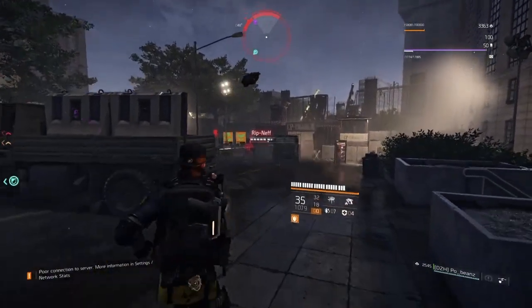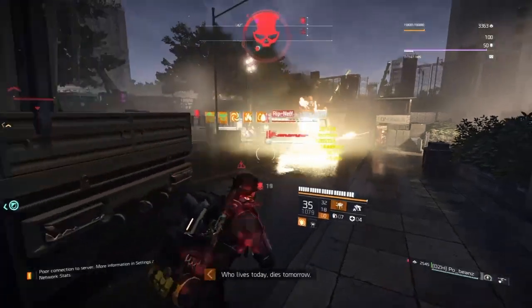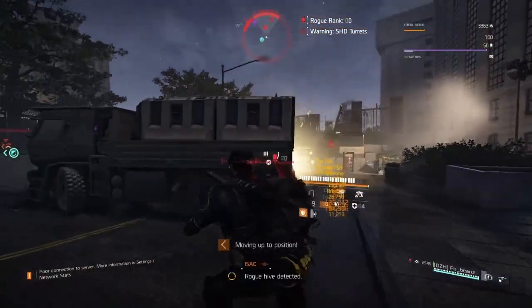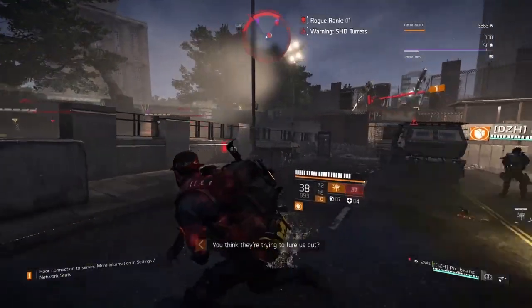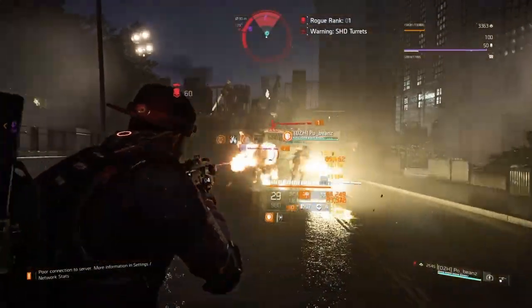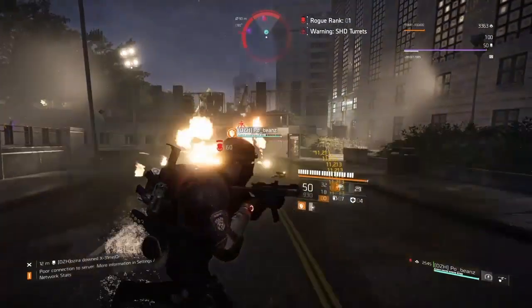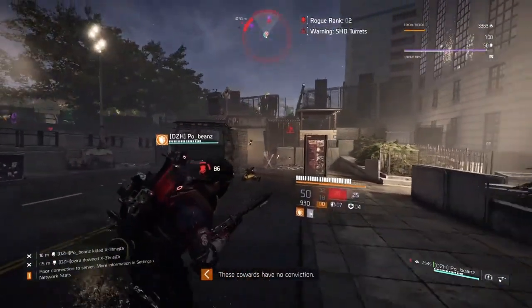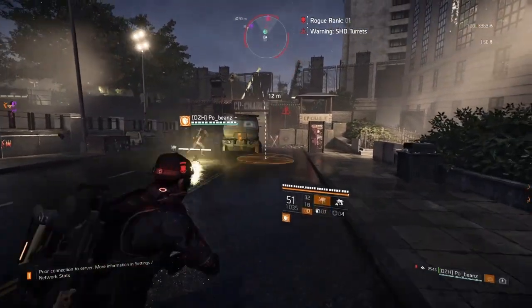Playing this build in the dark zone as a new player can be difficult since you really need to predict player movements and patterns, but when you get it right it works a treat. Using the incinerator turret I'm able to block off an entire street, so anyone who pushes immediately catches fire — and my teammates also get additional damage from the burn.